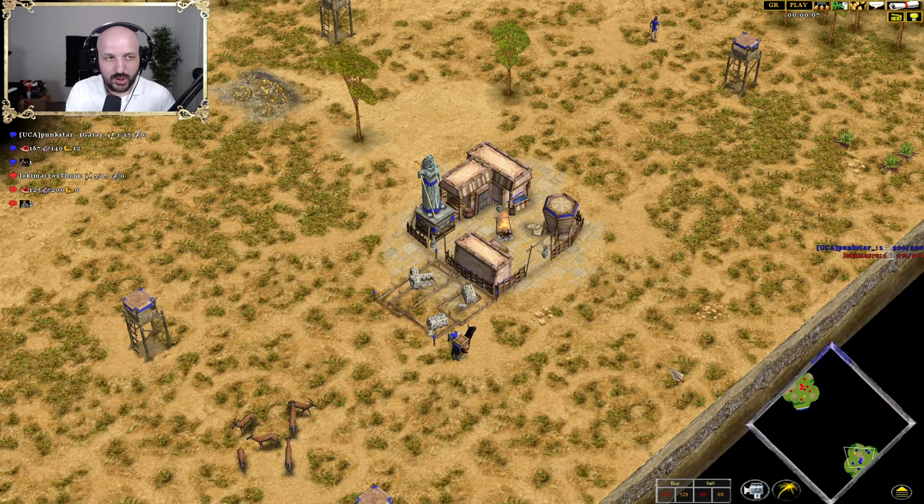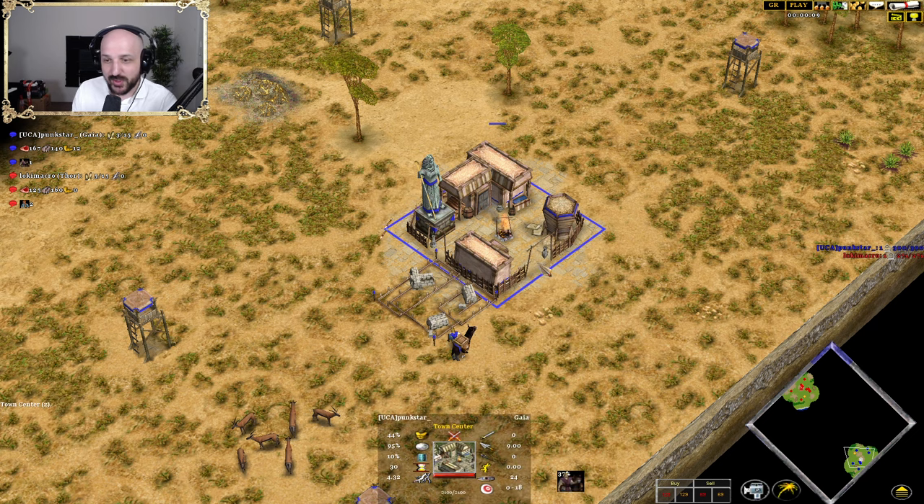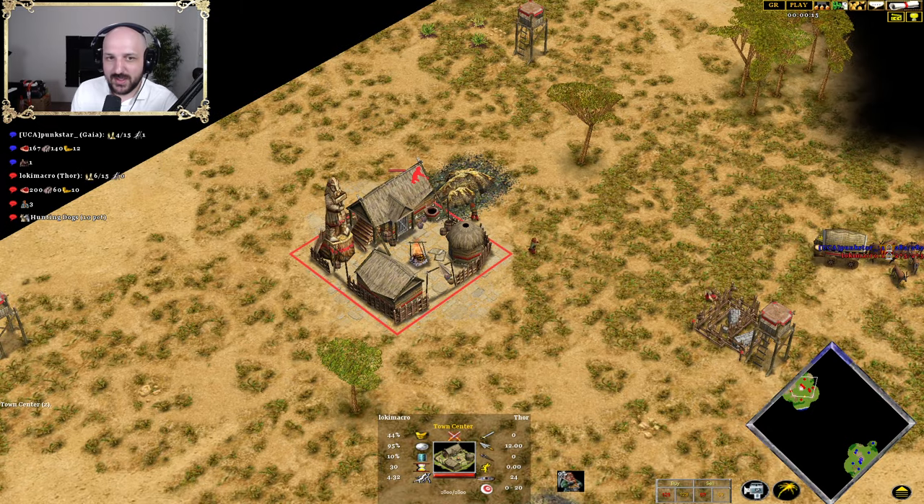What is going on, ladies and gentlemen? Spawning in the right side of the map with a blue color, playing as Gaia. His name is Punkstar. His opponent today, in the red color, playing as Thor. His name is Lukimakro.